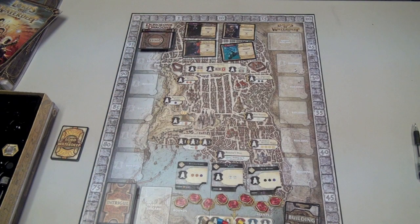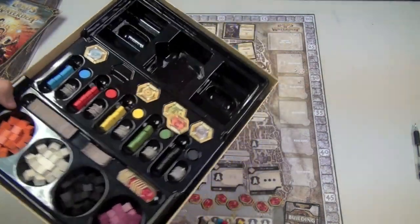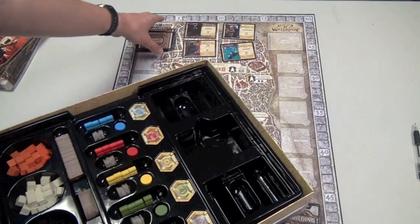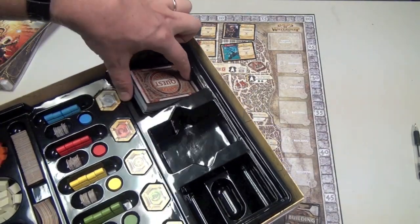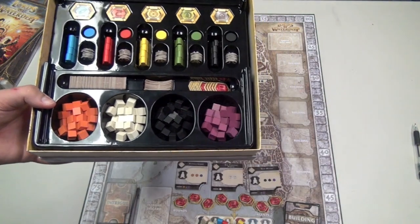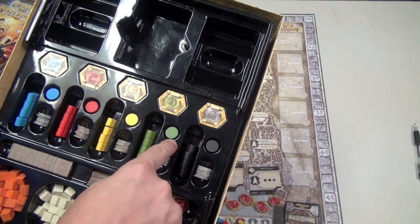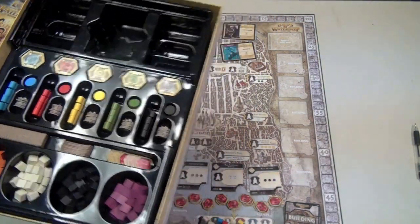Here is the board for Lords of Waterdeep. Before we look at the board, I want to look at the box. This is just a really nice insert. Everything fits in really well. I like how when the cards are in here, you can push down on them and pull them out. It's really nice. There's a spot for everyone's things, a spot for all the different resources and the money. Everything is thought of — I can just push a disc and it comes right out. Pretty neat.